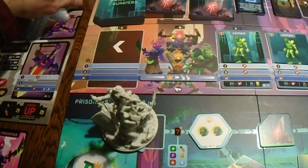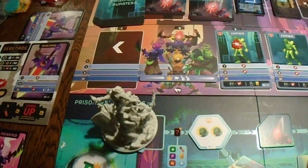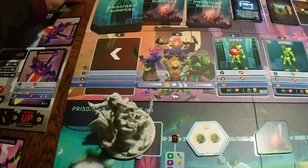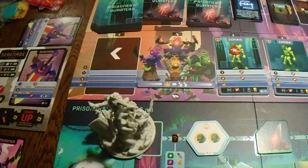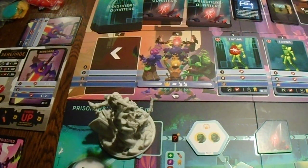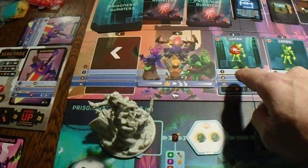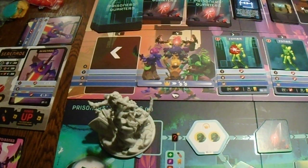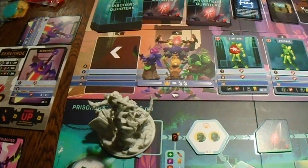It doesn't help much but at least this gets a damage. Then we are done. The zombie assigns damage to Serenade or to me — we get to decide. Let's spread it out evenly. Then this zombie also does damage — let's give it to Serenade. Serenade is half dead, that's not good.